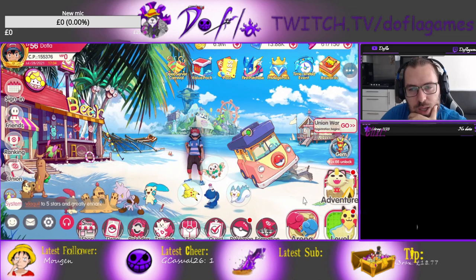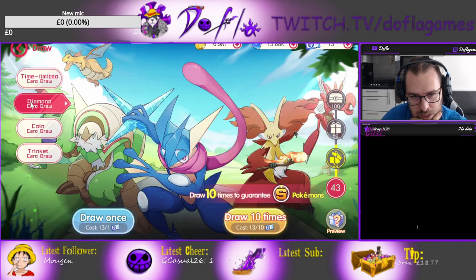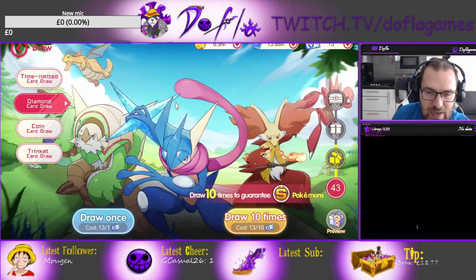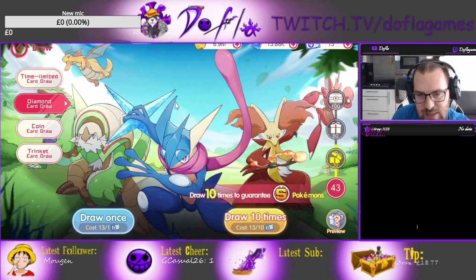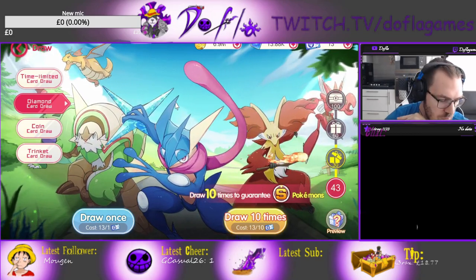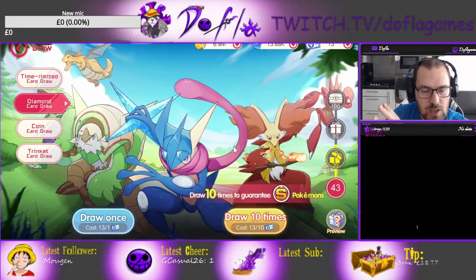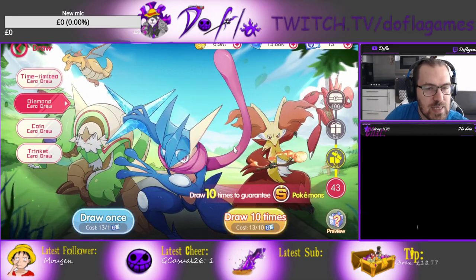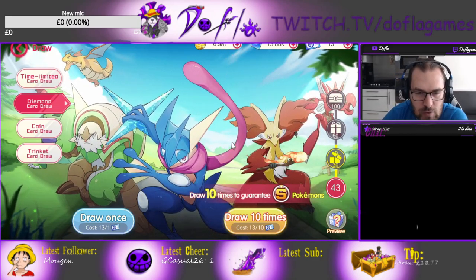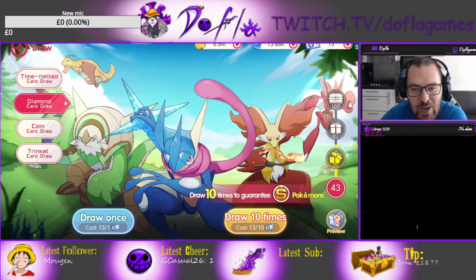Let's get into the summons — I have a 10x summon here and also the box, so let's see what we get. I'm honestly hoping to get an Alakazam. Dusknoir would be nice, some great dupes I don't mind. Magnezone — people have been telling me it's really good. I keep reading its skills and I feel like it's gonna do a decent amount of damage with the passive explosion.